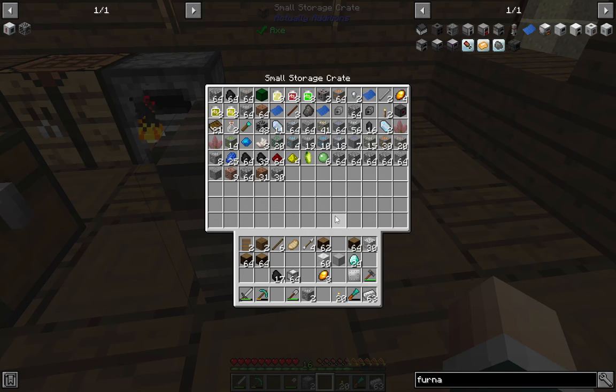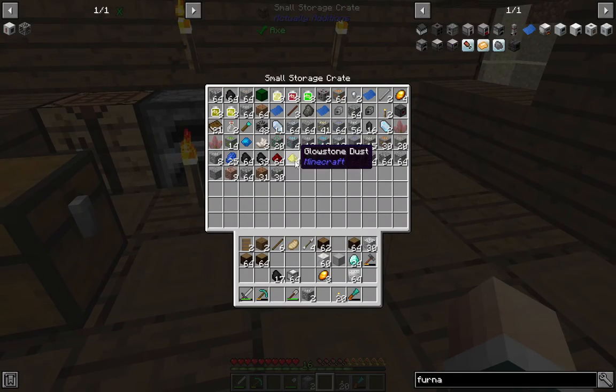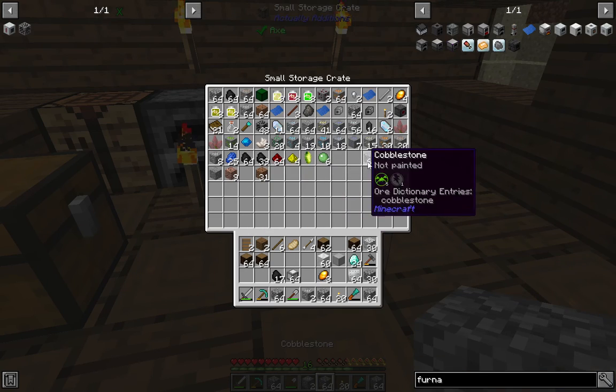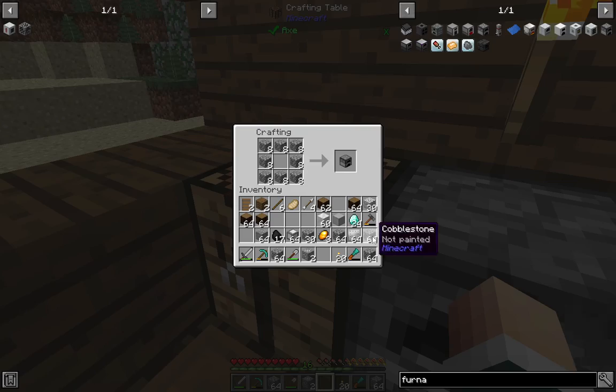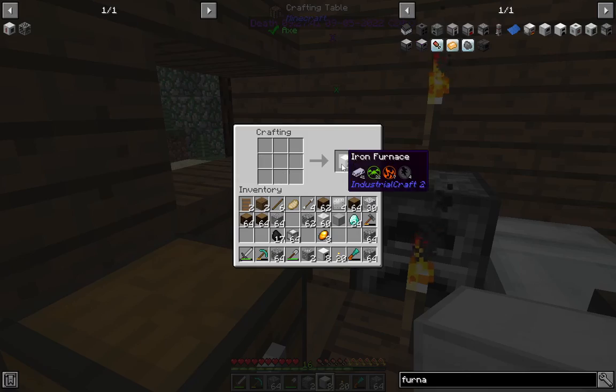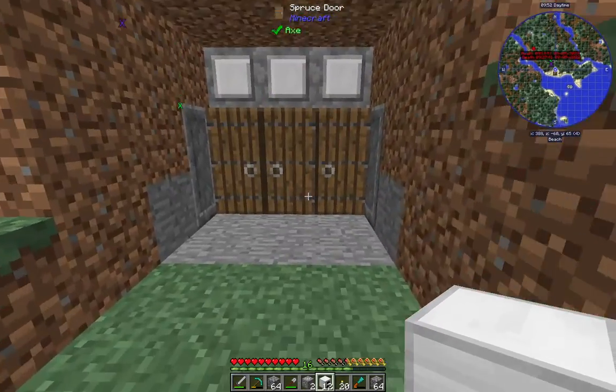Let's get right to that. Take our iron and the engineer's hammer and make a lot of these iron plates. Get all our cobblestone back out and make a lot of furnaces. I think we have enough for eight — actually we have twelve furnaces. Let's put them all in.